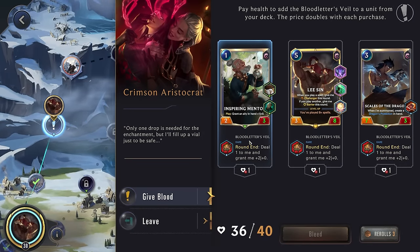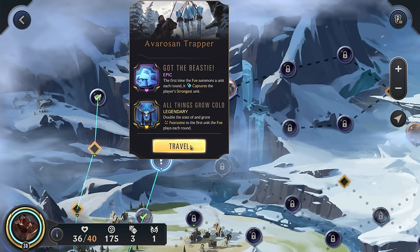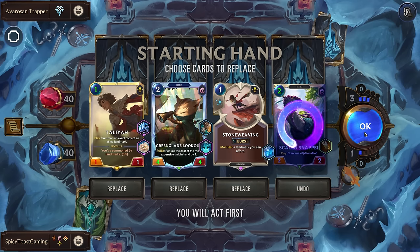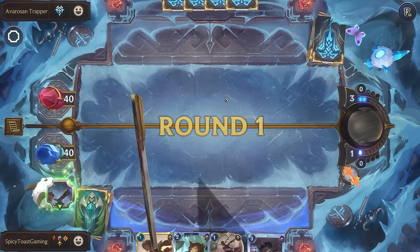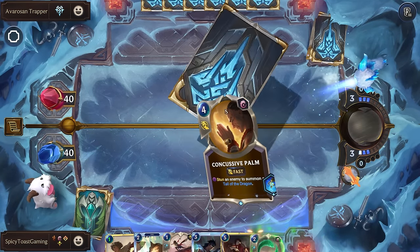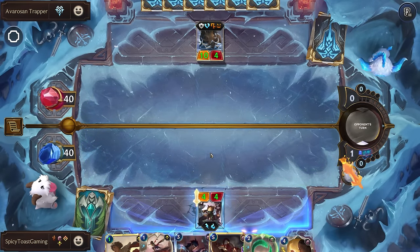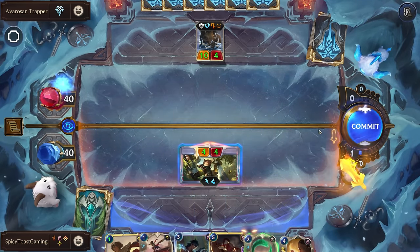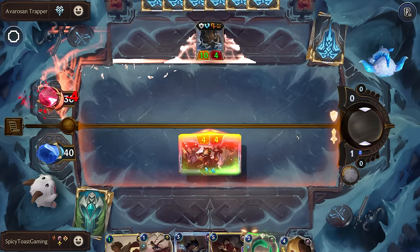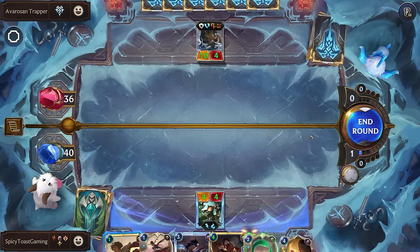Crimson Aristocrat — don't really care about this to be honest. Alright, Avarosian Trapper with All Things Grow Cold. I bet we start with the attack token. Oh look, we started with the attack token. What a surprise. Alright, we're just gonna pass. Hmm — not sure why we can't play that since it costs nothing and we have one mana. Sound the Alarm — I guess after playing it there'd be nothing we could play, so it can't manifest a zero-cost landmark.